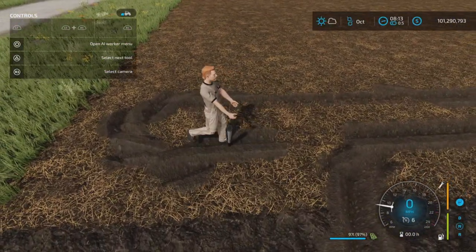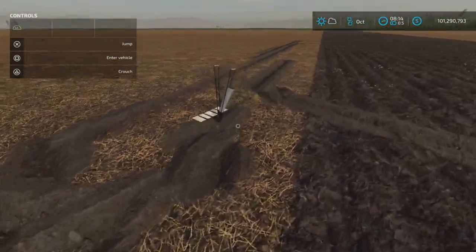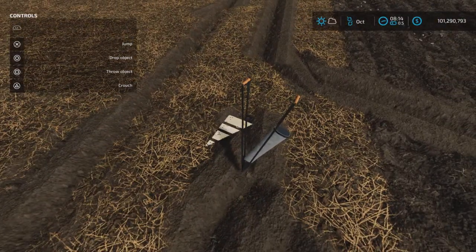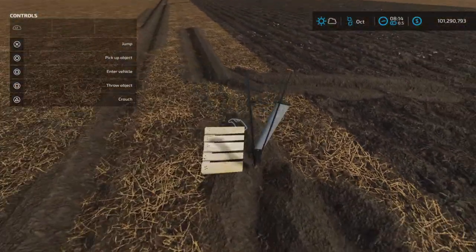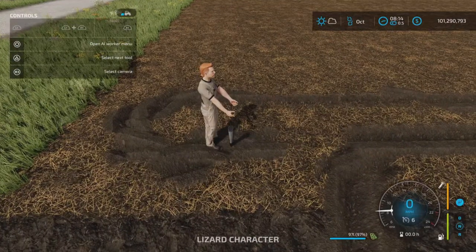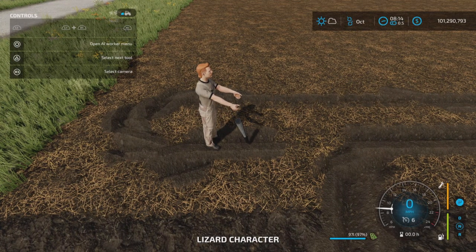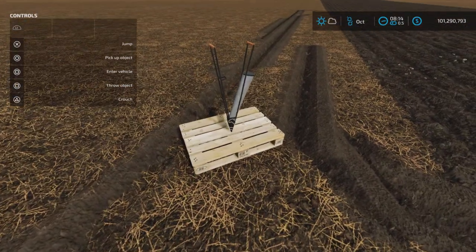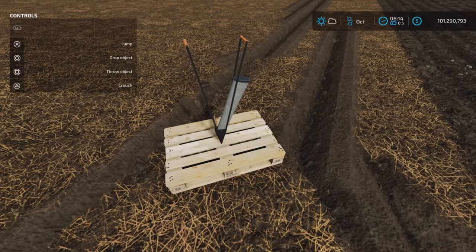When you get out of it, there's a little quirk — it gets stuck in the ground. You have to lift the planter before getting out, otherwise you can't move it. Make sure you lift it when you exit.